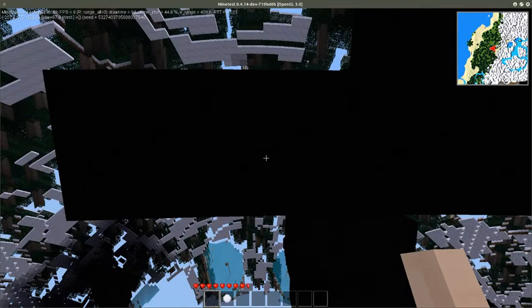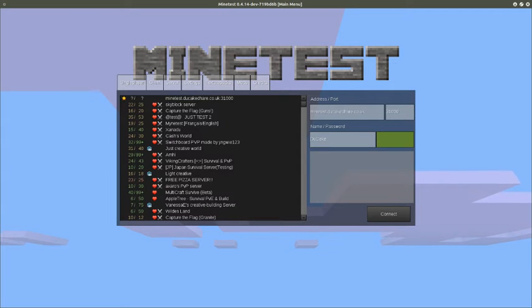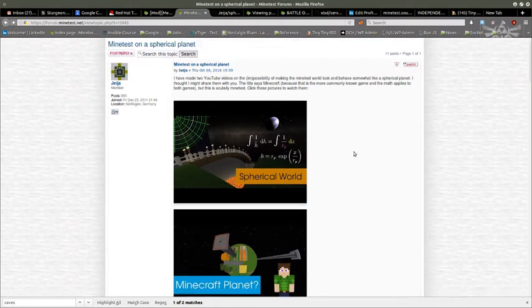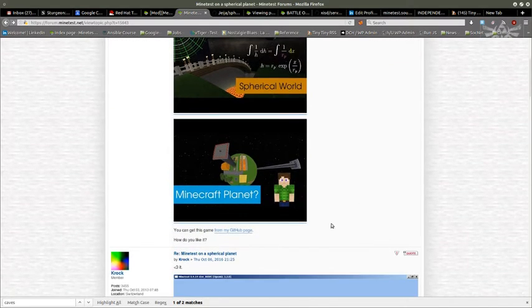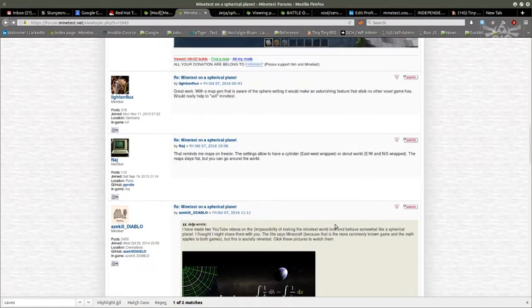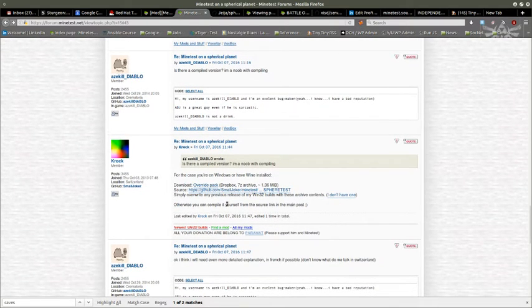So there you are — a server running on port 31000. And if you want to get the actual SphereTest client so you can connect to that server in a spherical manner, you can go to the GitHub page. If you're on Linux it's pretty easy to compile. If you want a Windows binary, croc seems to have found or made one. Good luck, enjoy, and have fun.